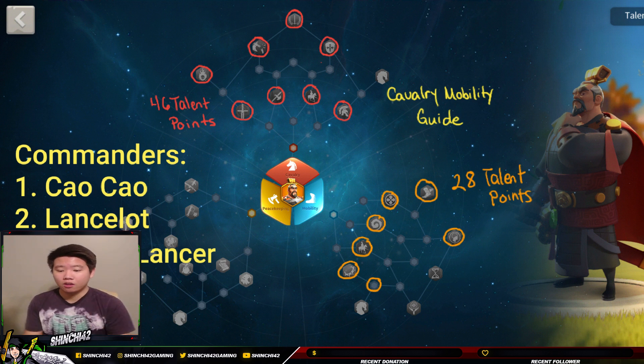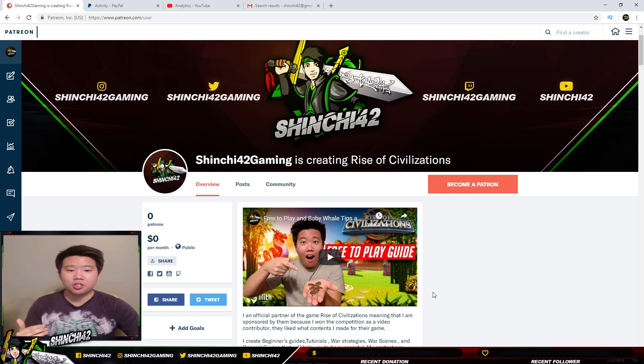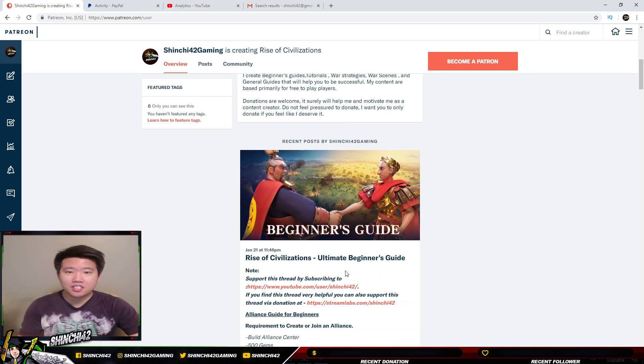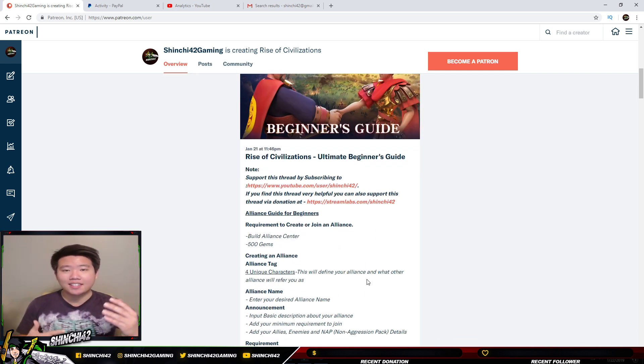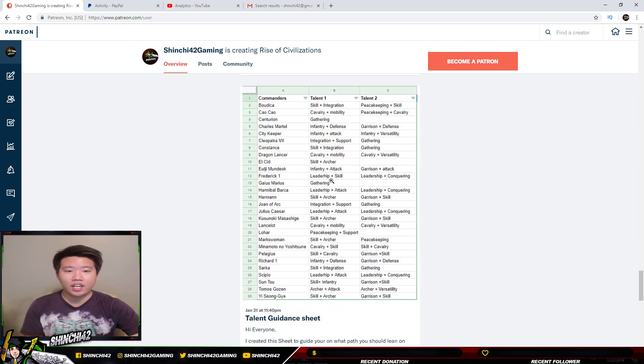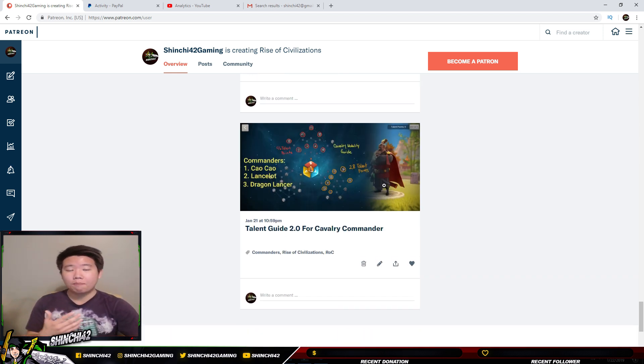My Patreon page is Shinchi42, creating Rise of Civilizations content. I'll be posting text information, a Beginner's Guide from the forum, a Talent 2.0 guide, and a spreadsheet for talent pairings — with descriptions and pictures of the talents — so you can have them ready and build onto the Talent 2.0 guidance whenever you need.